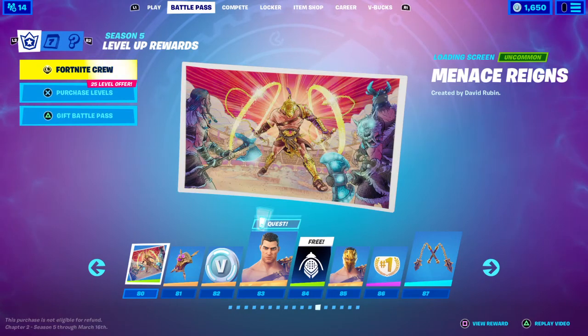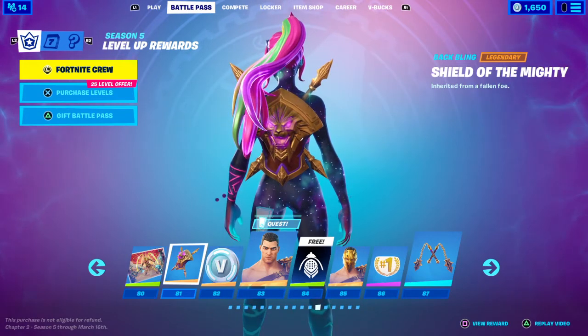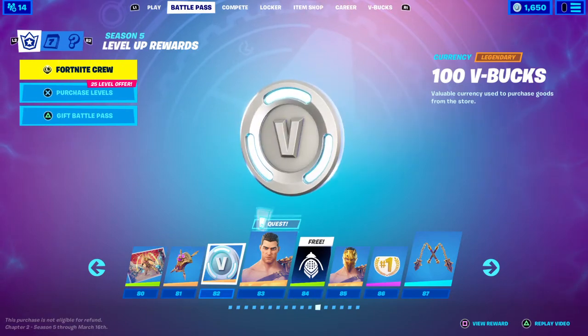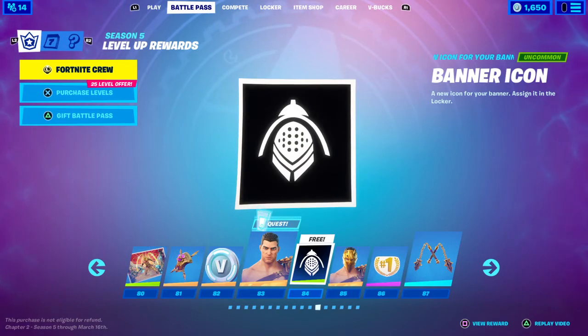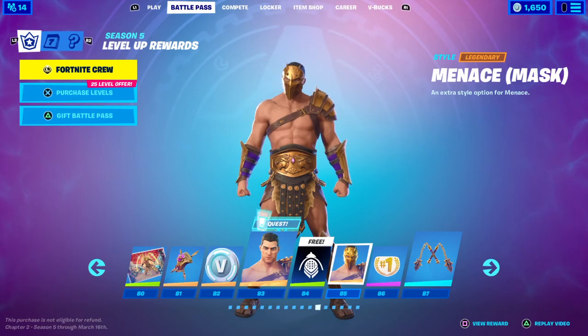Tier 80 you get the Menace Reigns loading screen. Tier 81 you get the Shield of the Mighty — 'Inherited from a fallen foe.' Tier 82 you get 100 V-Bucks. Tier 83 you get the Menace outfit. Tier 84 you get a banner icon. Tier 85 you get the Menace mask, which looks cool.